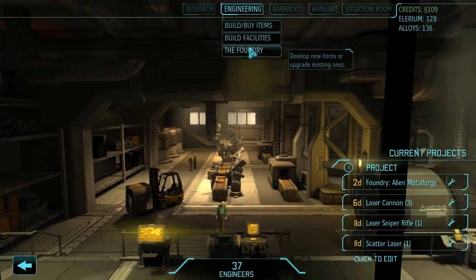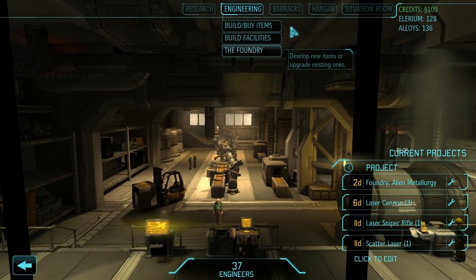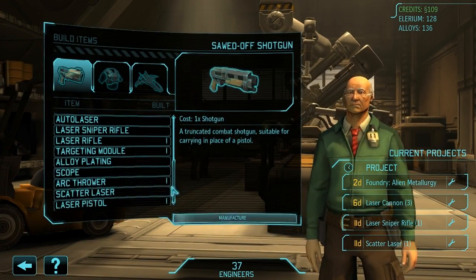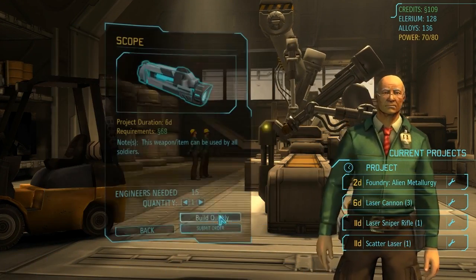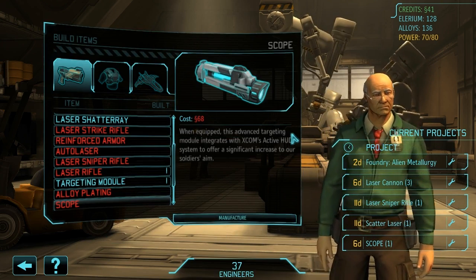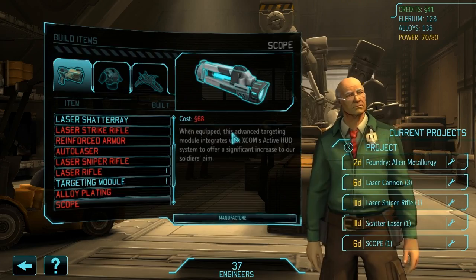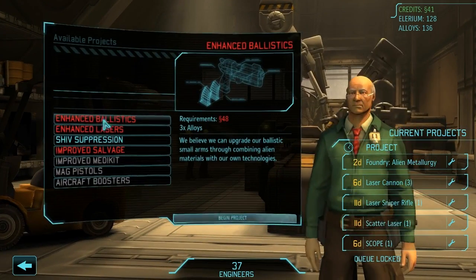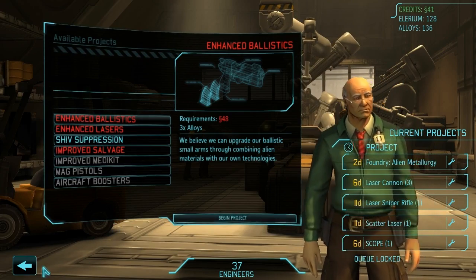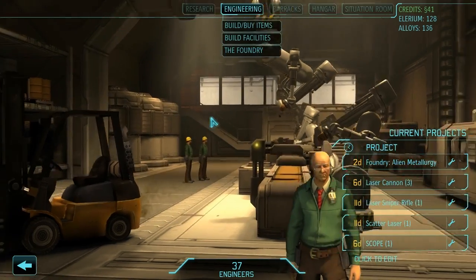Now, we have 109 credits left. What else do we want to buy? I think we want to buy another scope, because with 8 people on a mission we're going to need more of these things — they're really useful. Let's submit an order for one of them. We only have 41 credits left. There's a bunch of stuff I'd like to buy, like the enhanced lasers project, maybe even enhanced ballistics, just to see what that does. But at the moment that's not looking too good money-wise.